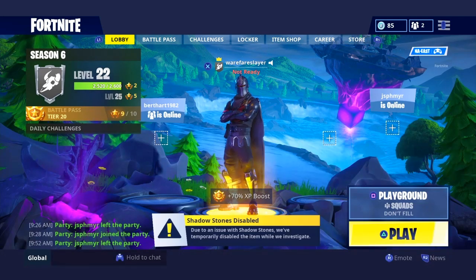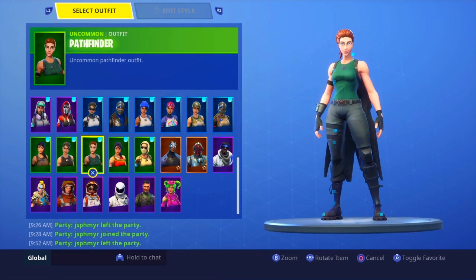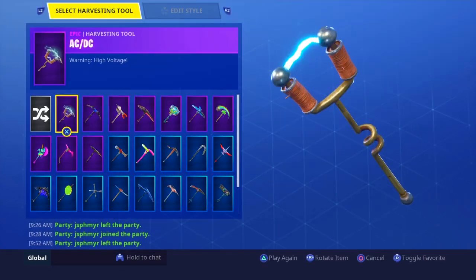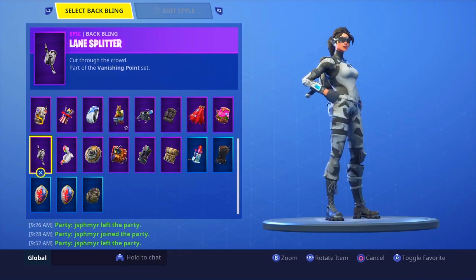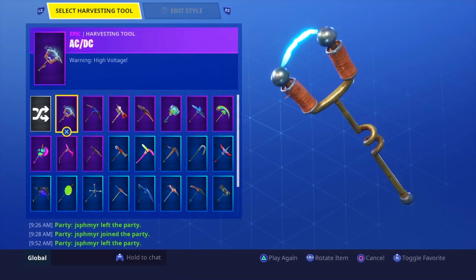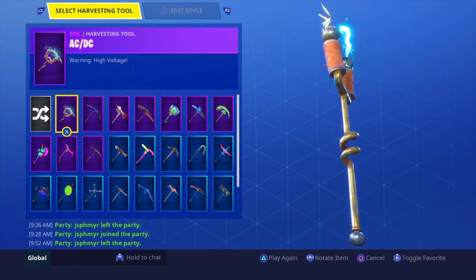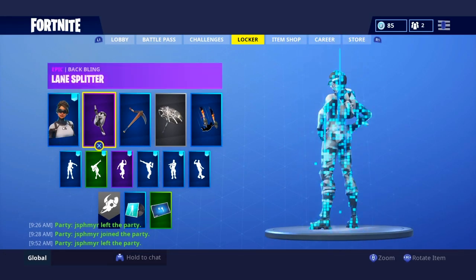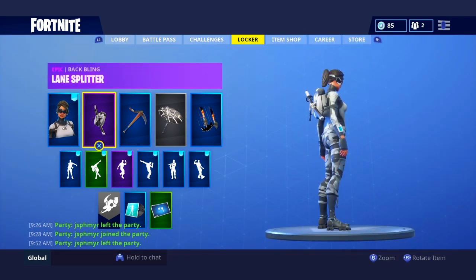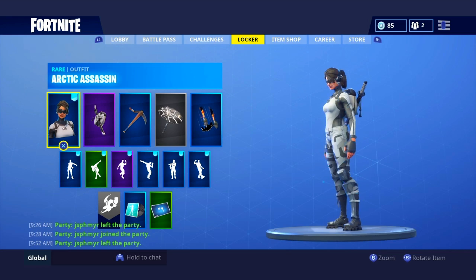Next we have the Arctic Assassin. So let me go ahead and find that skin right here, then we're gonna go over to the back bling and we're gonna get the Lane Splitter. So this combination — and then right here we would have Reaper Scythe, but if you don't have Reaper Scythe a different alternative would be the Basicale. Now this is a really try hard combination — it is really nice too. I really like this combination and I use this one quite a bit.